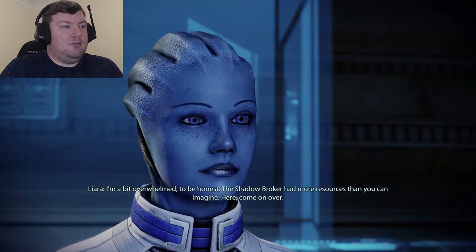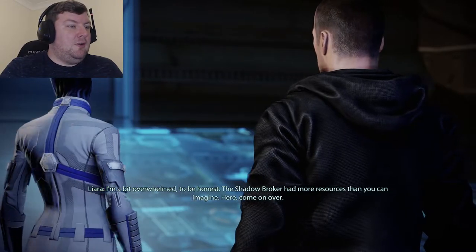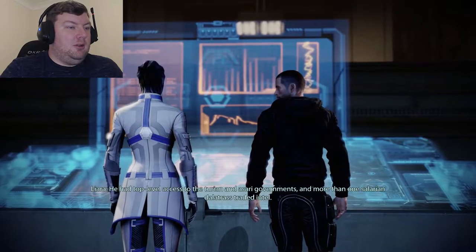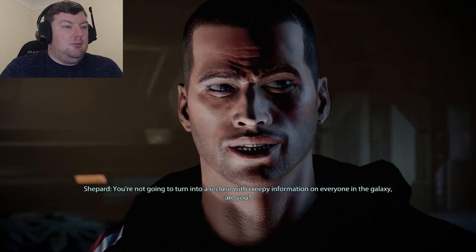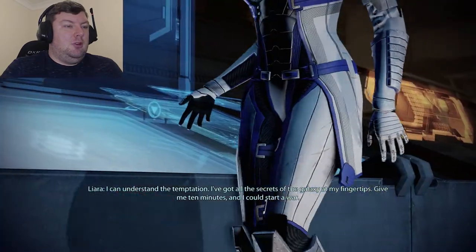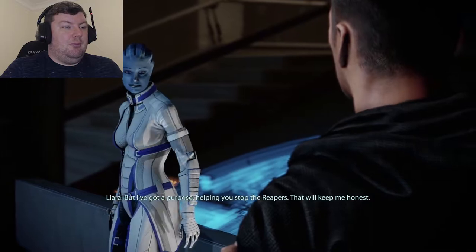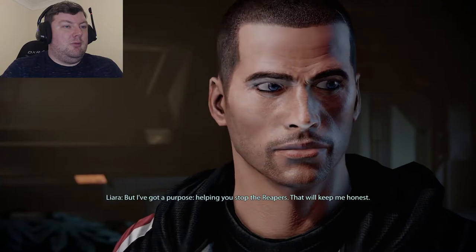Liara admits she's a bit overwhelmed. The Shadow Broker had more resources than imaginable — top-level access to the Turian and Asari governments, and more than one Salarian Dalatrass traded intel. Shepard jokes about Liara turning into a recluse with creepy information on everyone in the galaxy. Liara acknowledges the temptation but says her purpose — helping stop the Reapers — will keep her honest.